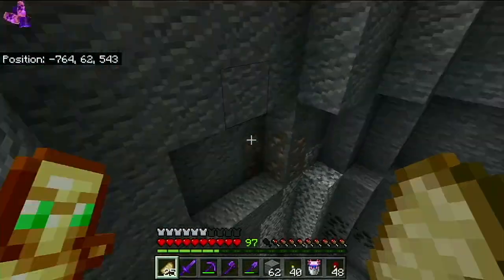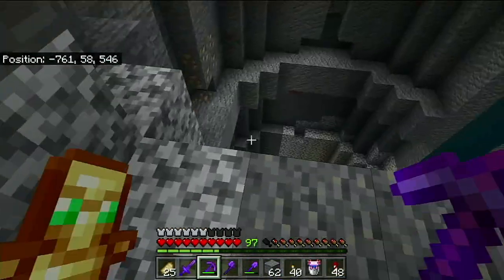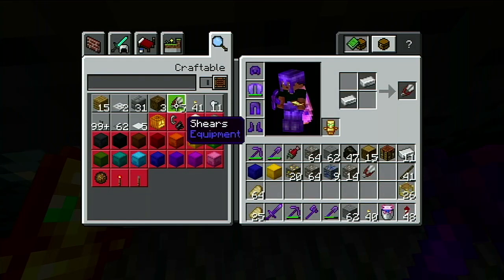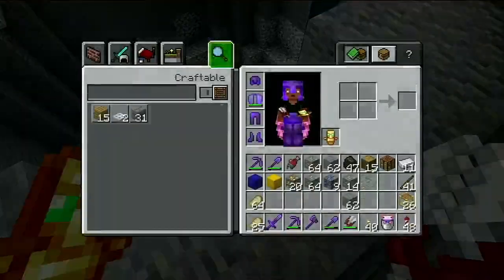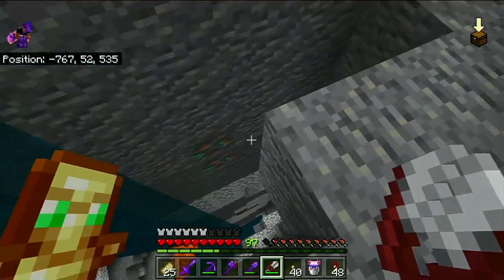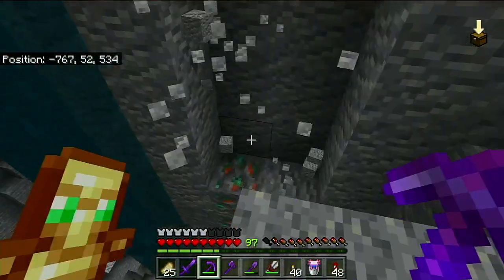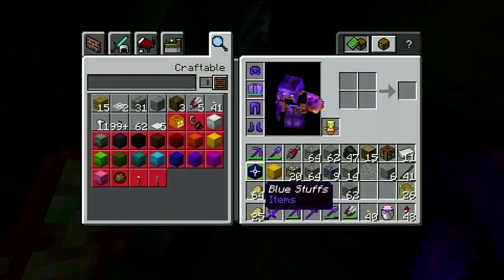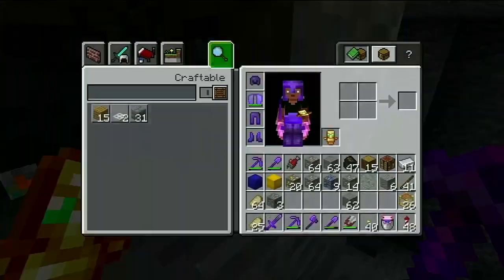We're going to fly down here — got some more iron. I want to get that glow lichen. We're going to use shears just in case. We got it from the shears, so that's good. Oh, there's some copper! I'm going to mine down into that and grab us some copper. We got one block of copper, two blocks of copper — so we did get some copper out of that.